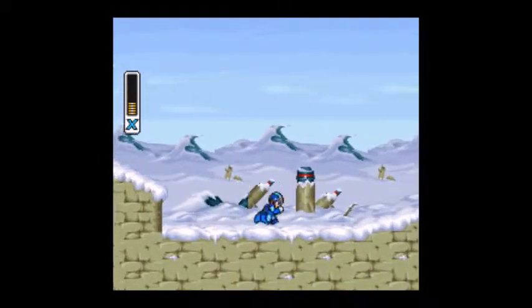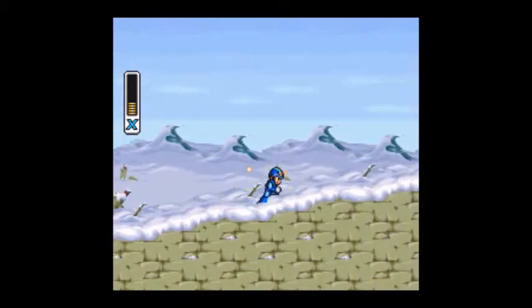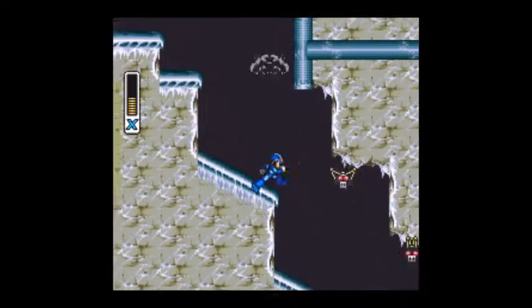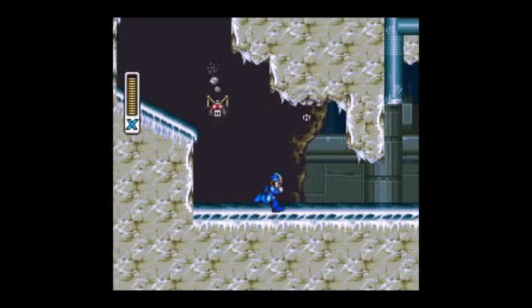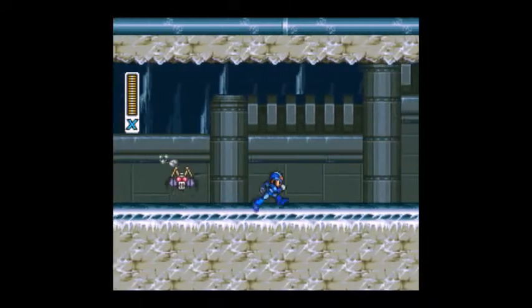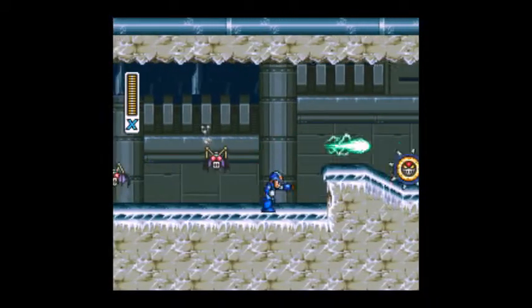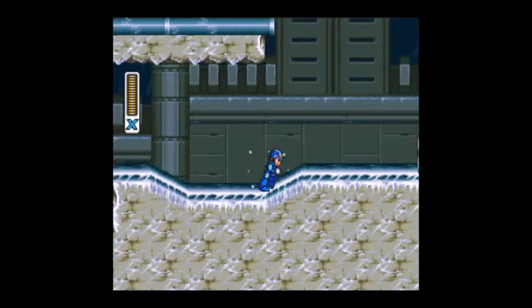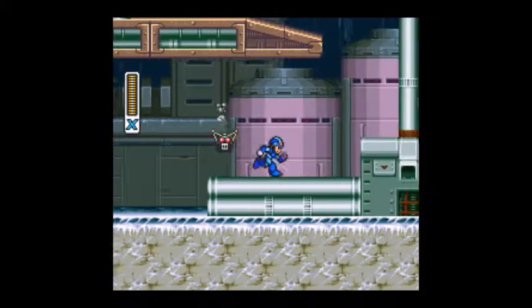That's what I always thought of him as. And then little bunnies with lasers in their ears? Next we have these bats that you just shoot at while you're falling down. Pretty simple. And then there's these rolling spike things that'll roll around — gotta shoot them.